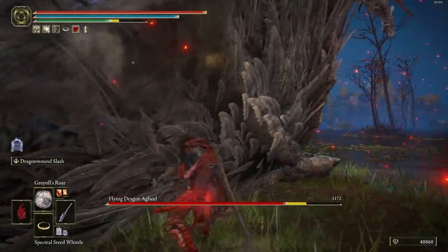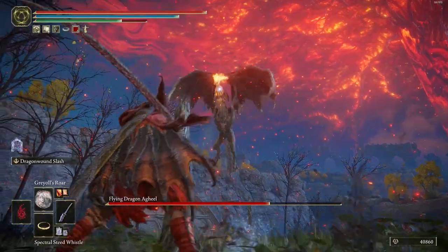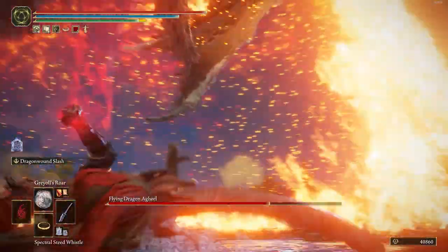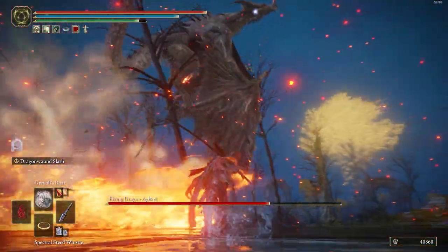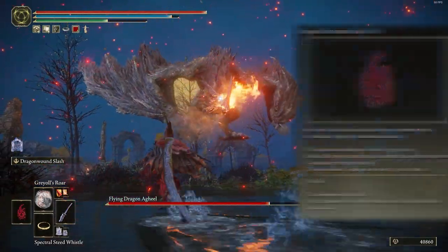The skill of this weapon is really cool. If you press L2, you jump with the weapon and deal damage, but if you hold the skill you throw a slash of dragon flame. For the left hand I use Dragon Seal because this build has a great story behind it.